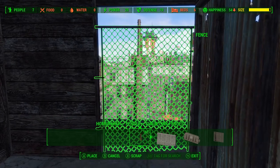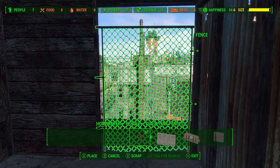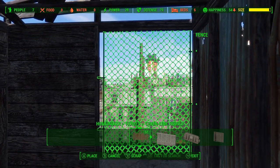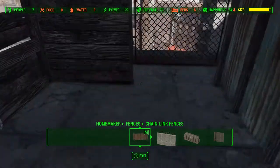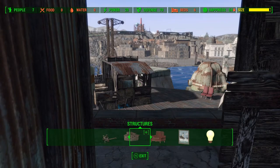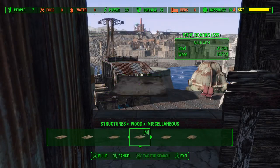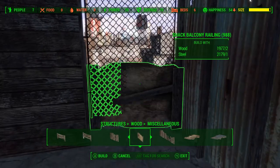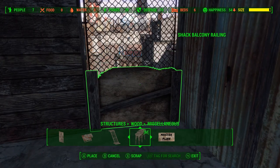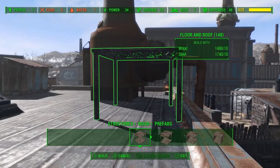The chain link fence has a really nice junky feel to it — it almost looks like a security gate on a window. Just a matter of lining it up so it clips through with the wood there. Then we're going to use one of these shack railings to create the bottom support. We just want to get that so it's making contact with the ground but we don't want the fence clipping through it.